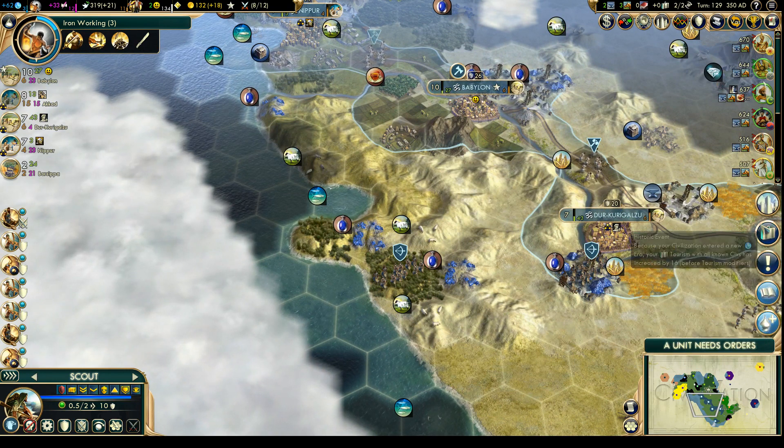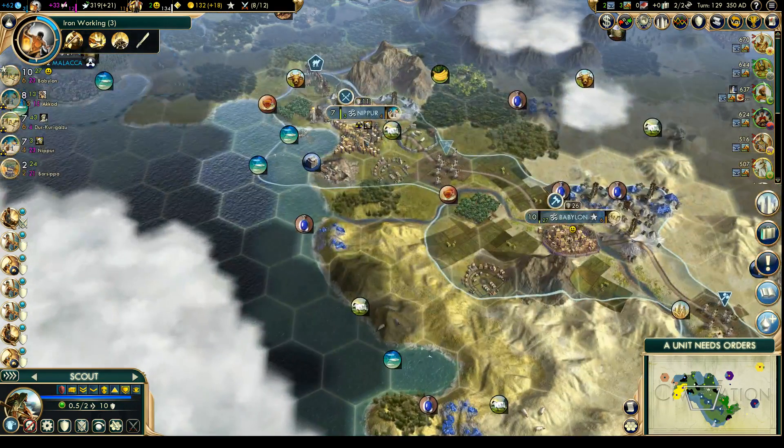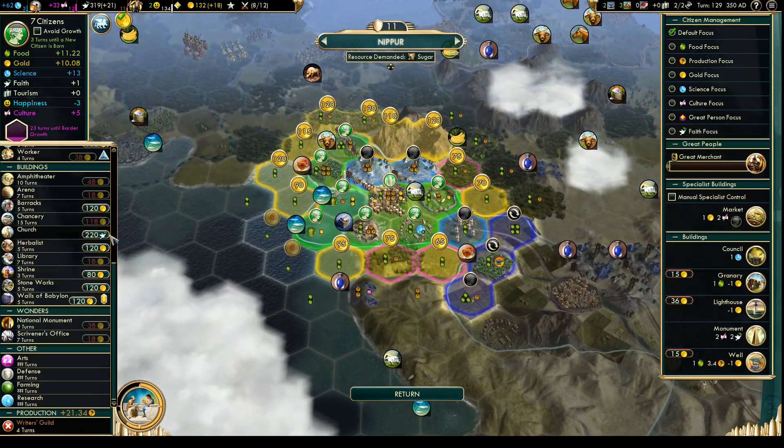Siam has enhanced Buddhism. Nippur has their religion now, so we can get a church up there too.